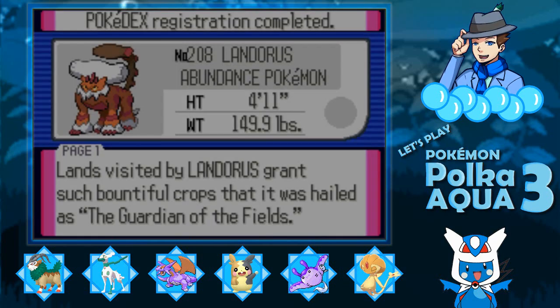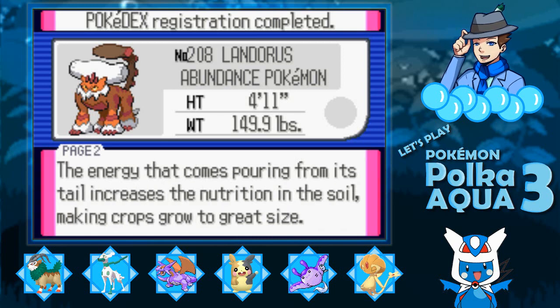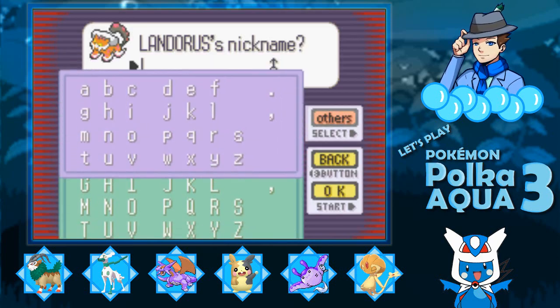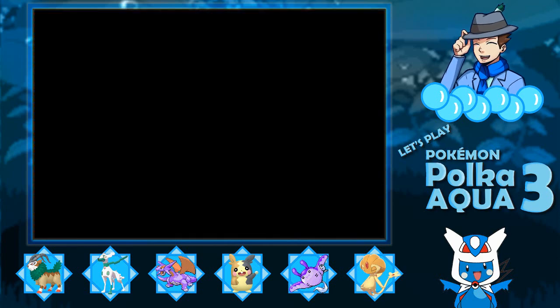You see, all of that holding on to False Swipe really paying off. Lands visited by Landorus grants such bountiful crops that it was hailed the guardian of the fields. The energy that comes pouring from its tail increases the nutrition in the soil, making crops grow to great sizes. The Abundance Pokemon, Landorus. I'm going to call you Lando.